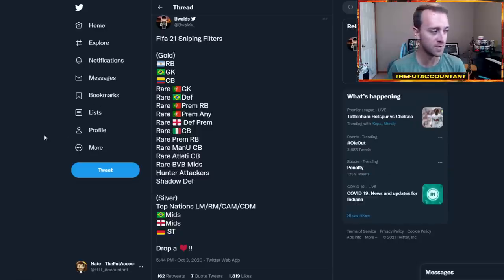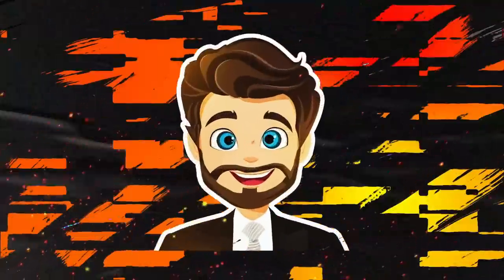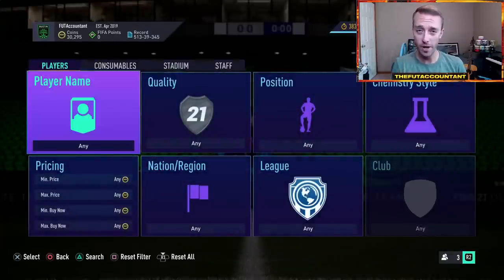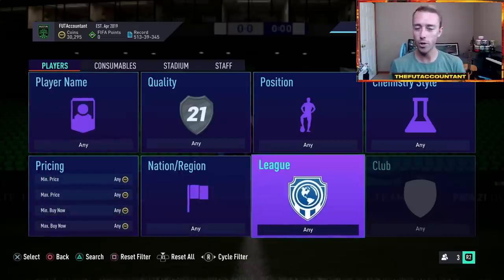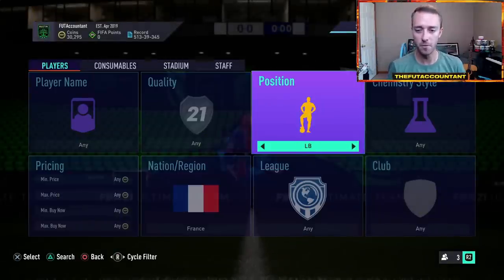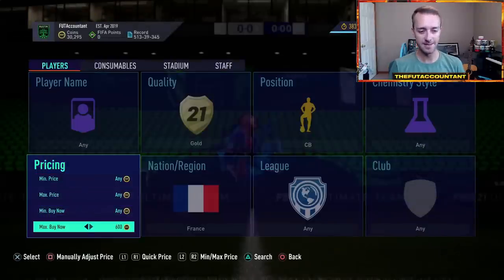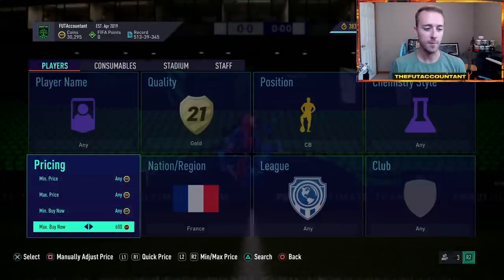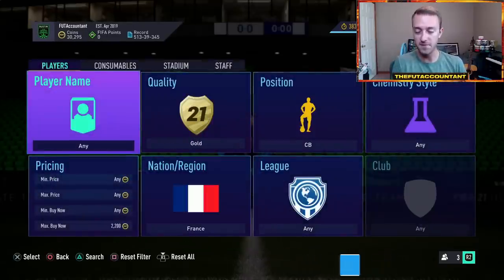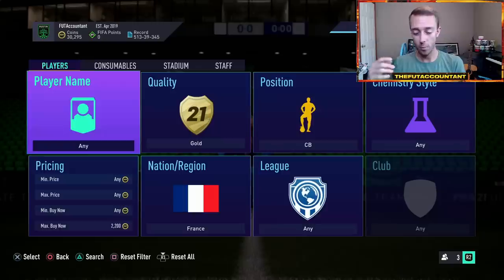Number two is sniping filters — again with gold rares, non-rares, and silvers. These are some of the most popular sniping filters from last year — shout out to Bwalds who found a lot of these. This year I want to help you find your very own sniping filters. Go on the transfer market and get an awareness for which cards are more expensive than others — sort by league or by nation. For example, let's go French gold center backs: right now on FIFA 21 they're 500 coins, but at the start of FIFA 22 the cheapest French gold center back might be 1500 coins.